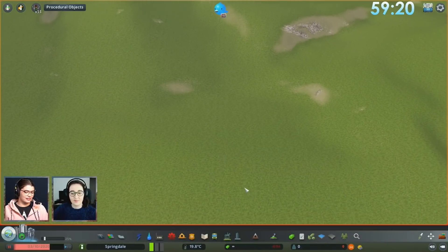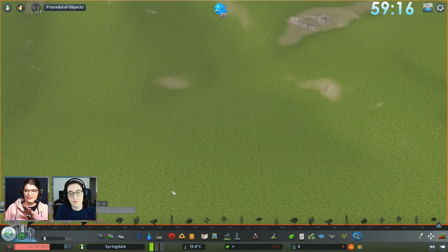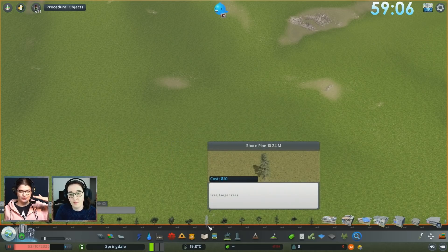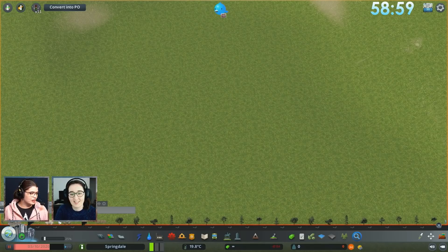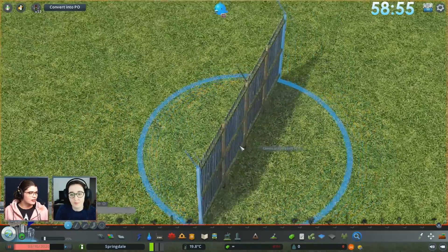The trick is that I've made this a snow map and then changed the theme to not be snow. How snow works in cities is that it basically puts a layer of the ground texture on top of everything, so in theory all of the things should have grass on them.